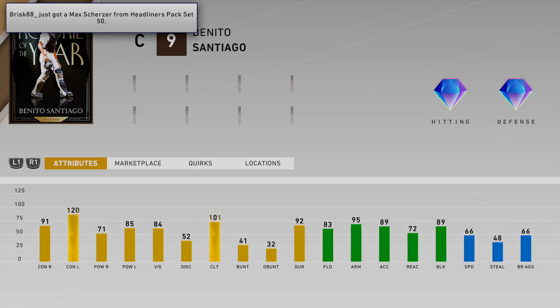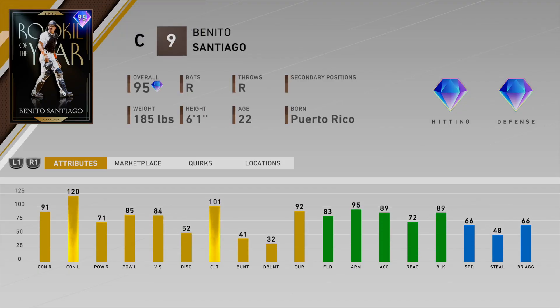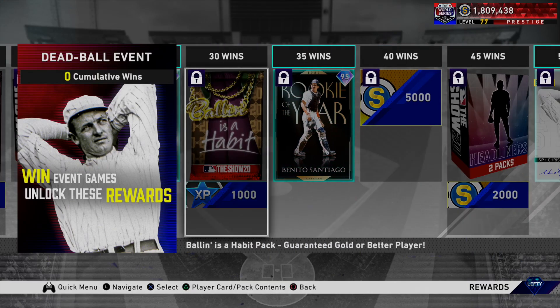This card — I don't know why they released it in this event, because he has more power so you wouldn't even be able to use this card in the event. Also, we just got two really amazing catchers in Ivan Rodriguez — Pudge — and Mike Piazza recently. I thought we would see this card as part of a player program linked with an inning program, or maybe even included in the evolution program. Rookie of the Year Benito Santiago — I guess this would be the final card for him. I just don't really agree with this choice personally.